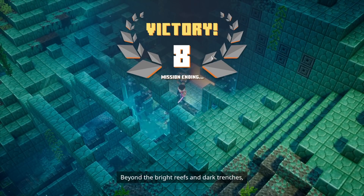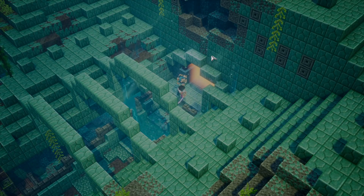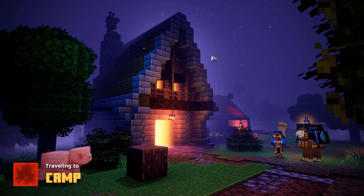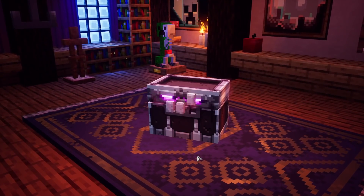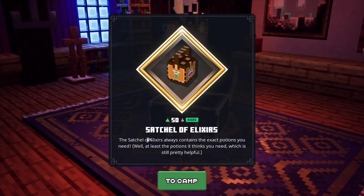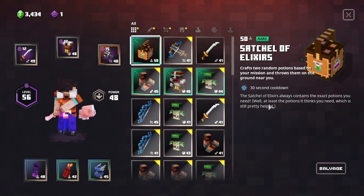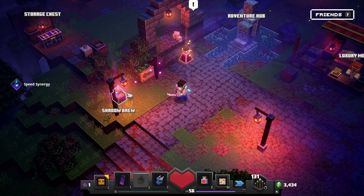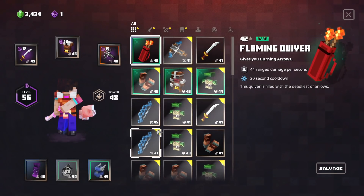And there we go. 'The bright reefs and dark trenches — a mysterious monument is shrouded in the darkness of the deepest depths.' There was a lot of anxiety for that one, but I'm glad we got through it. As you can see, we completed Coral Rise — we got downed three times but we did a whole bunch there. I didn't open all the chests, I really tried, but there was just so much going on. So what we get is our final reward — a satchel of elixirs. The satchel of elixirs always contains the exact potions you need, or at least the potions it thinks you need, which is still pretty helpful.